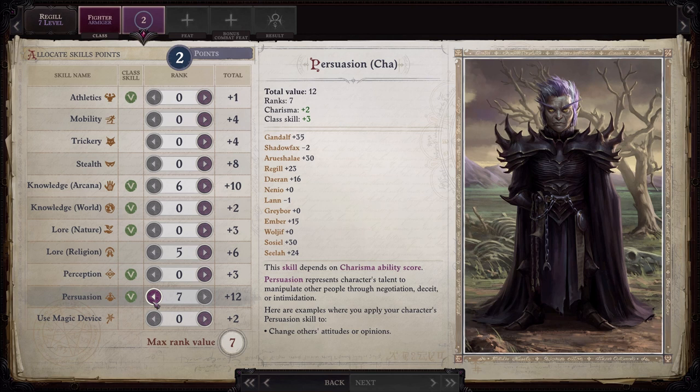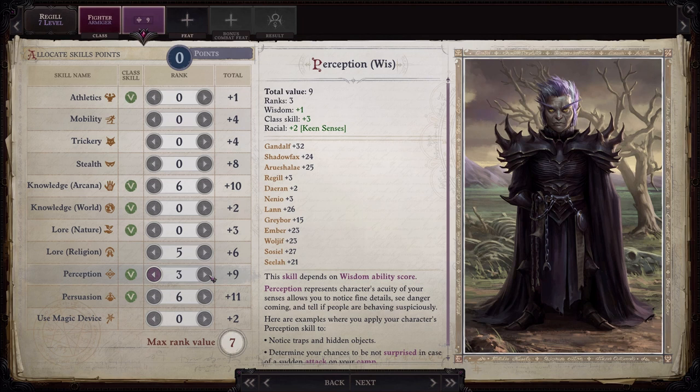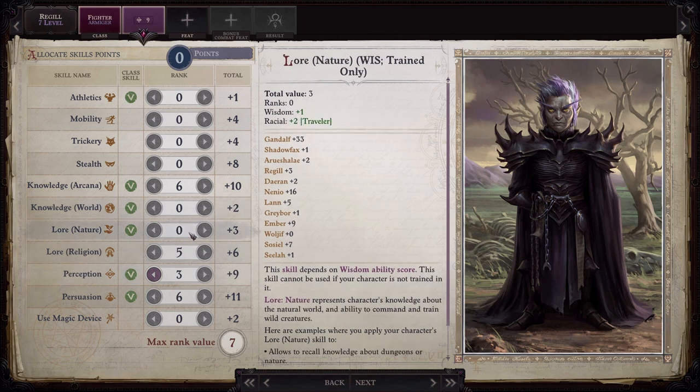From a role-playing perspective, I don't consider him to be a particularly persuasive character. He kind of brute strengths his way into making people do whatever it is he wants to do. So I personally prefer to build him up in Perception. I think that absolutely fits with his character. And then once you've gotten to the point that you're only increasing Perception by one each level up, you have one more point to play with. If you're building up ranks in Hell Knight there'll be one additional point, and two additional points if you're building up in Armager. I stick it in Lore Nature, because then it makes it harder for him to get fatigued and tired, which I think is absolutely in line with his character.